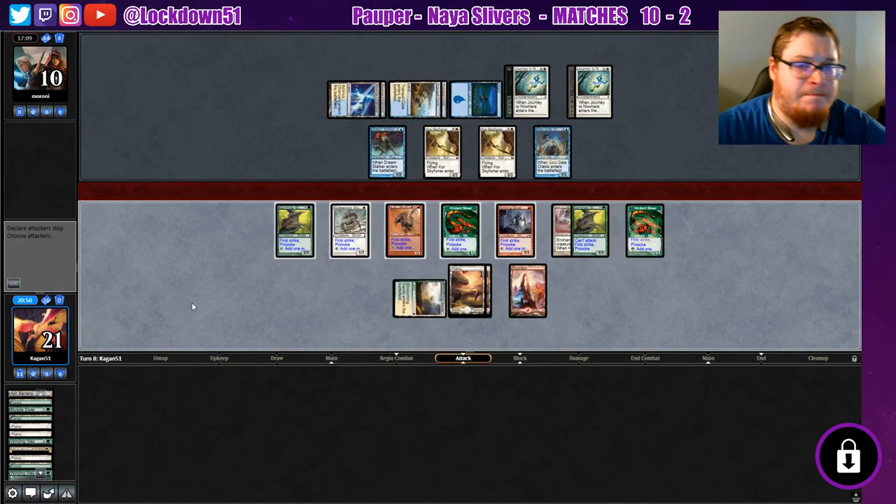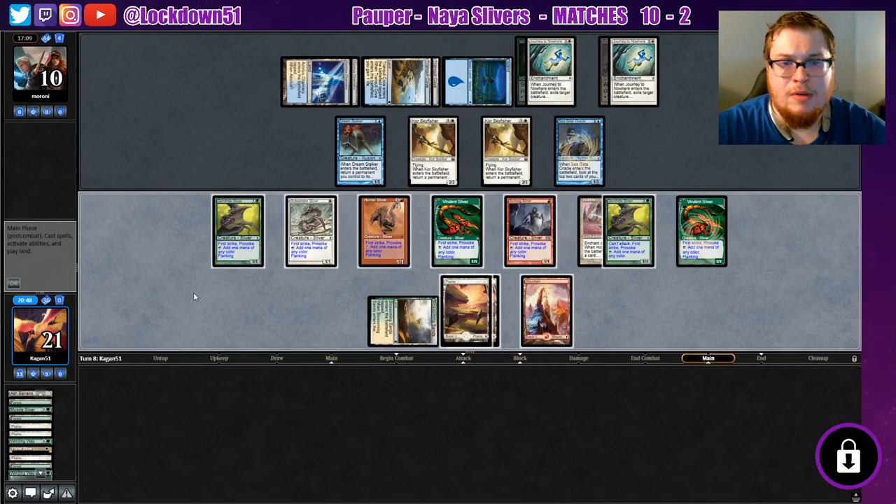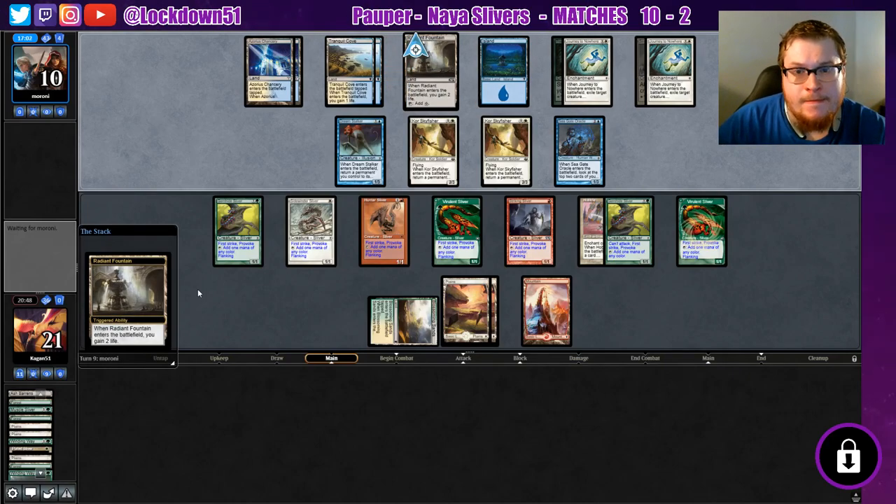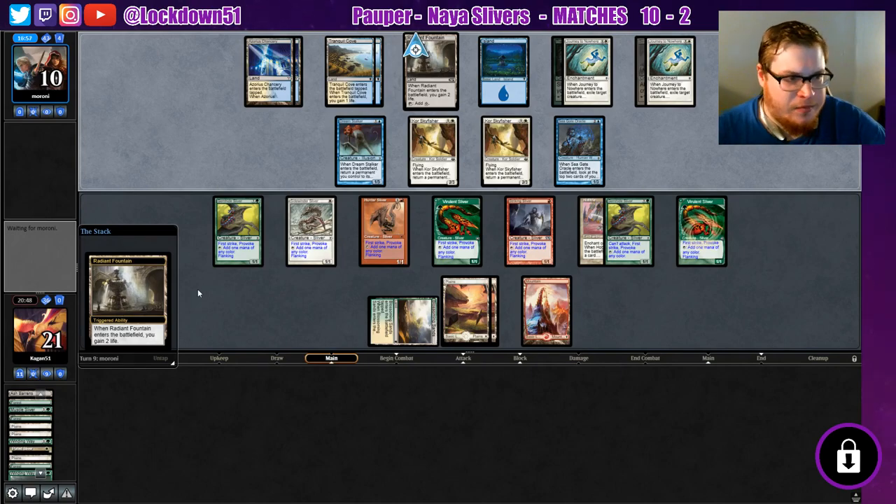Need a Blade Sliver back here — that would be nice. We got every first strike and Provoke but we're all just sitting on a bunch of 1/1s. Oh, they're gaining more life — this sucks.